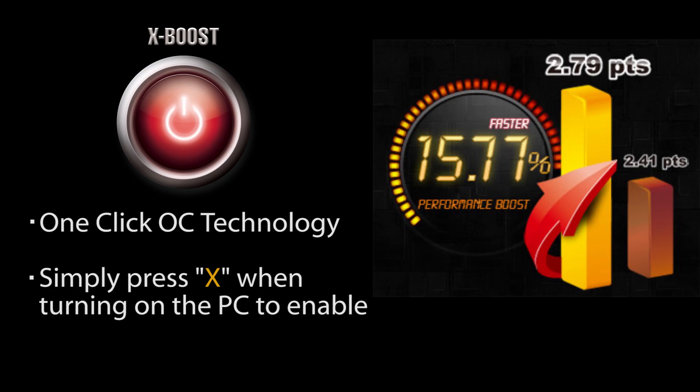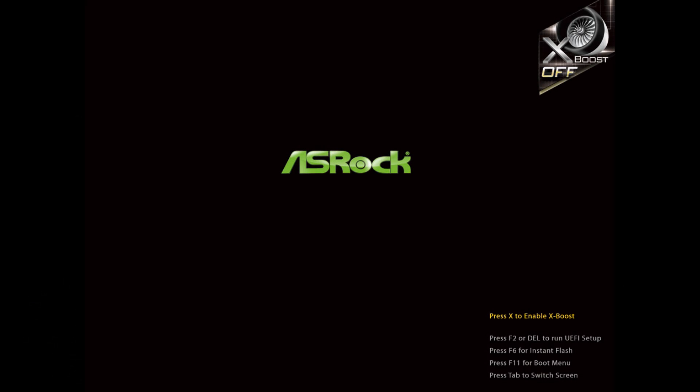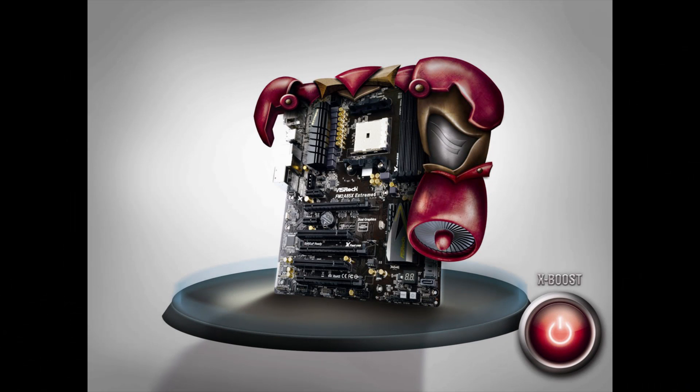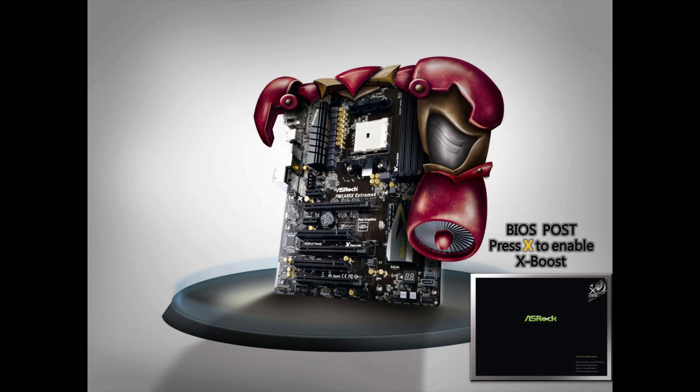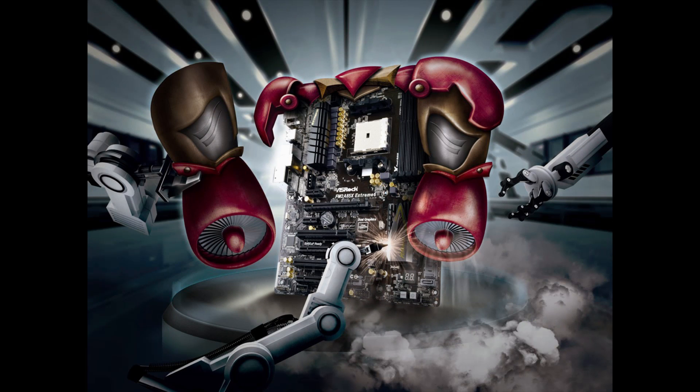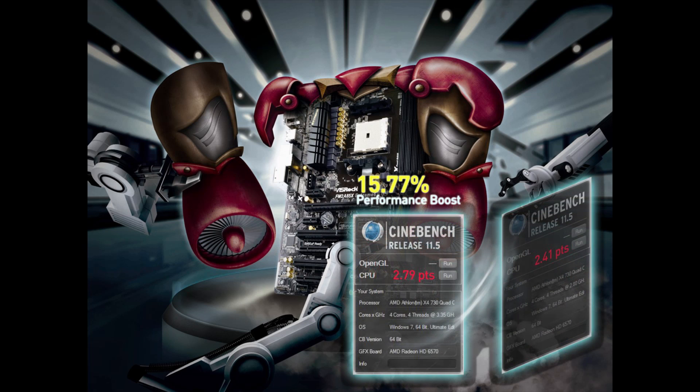Now I'm going to show you how easy XBoost is. All you have to do is click on the button X repeatedly. And now the system is restarting, and as it restarts, it automatically overclocks the system. On the right here you can see that XBoost is turned on. We did a test with and without XBoost using CineBench. The score without XBoost was 2.41, and with XBoost activated the score was 2.79 — that's almost a 15.77% boost.